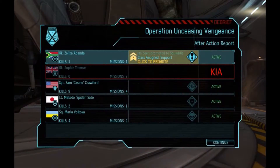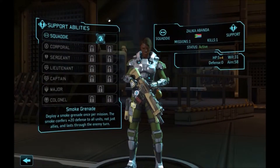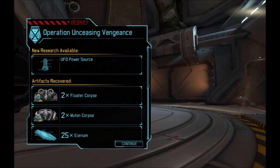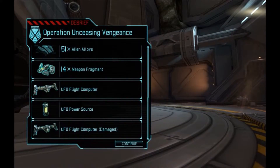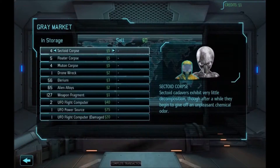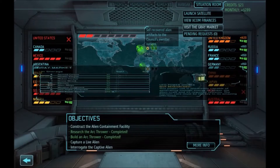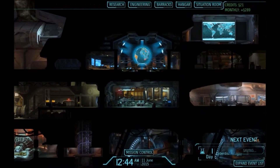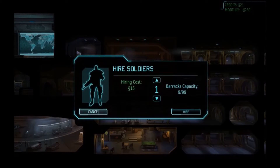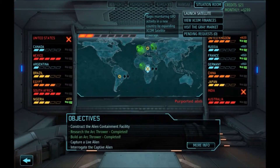We still managed to get one of our rookies killed. We got ourselves a new support though, which is always beneficial. No one else got a promotion, which is a real shame. We got a second UFO power source so we can do that research now. We can sell the damaged flight computer. Let's start with selling the damaged items - extra credits are always nice. We're in desperate need of additional troops. Recruiting costs 15, so I need 10 more.